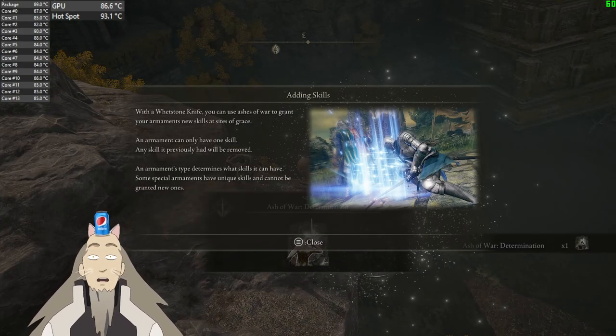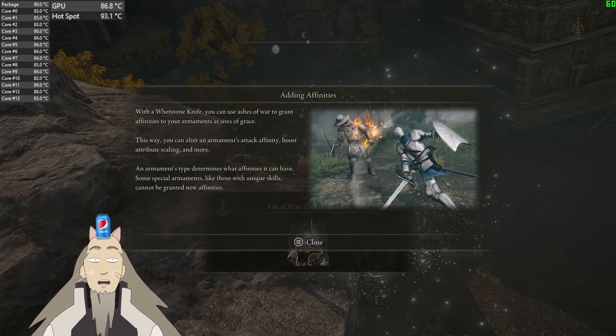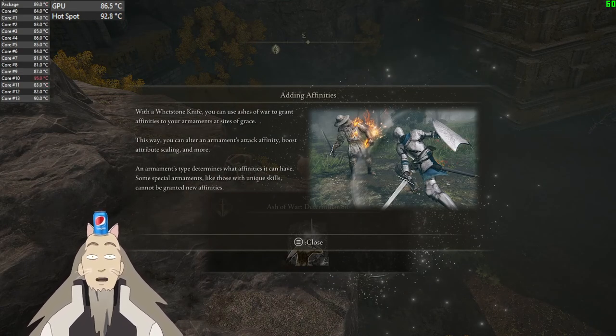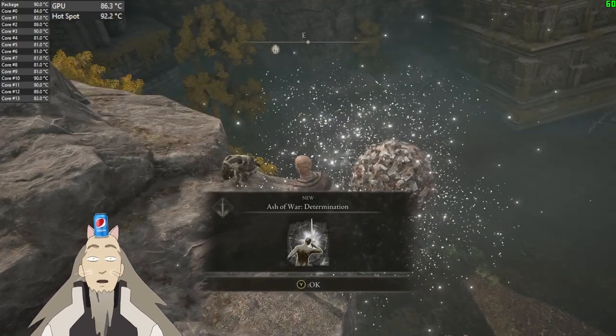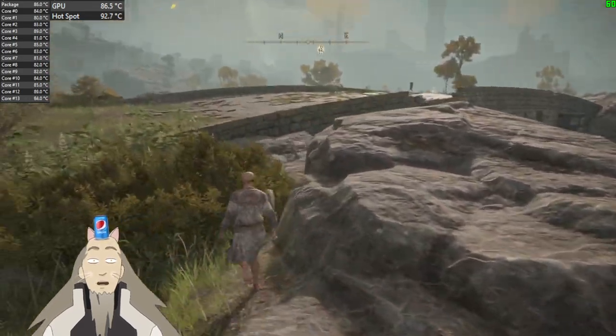Adding skills — with a Whetstone Knife you can use Ashes of War to grant your armaments new skills at Sites of Grace. An armament can only have one skill at a time; any skill it previously had will be removed. An armament type determines what skills it can have. Adding affinities — I don't know what the fuck this is, but okay, good to know.